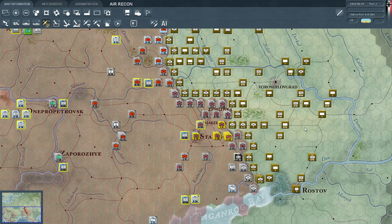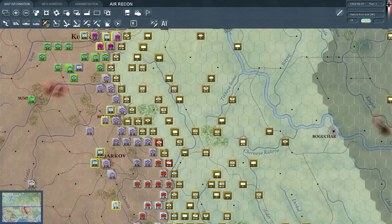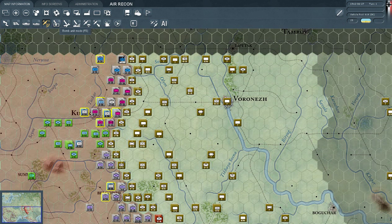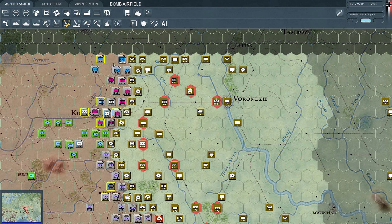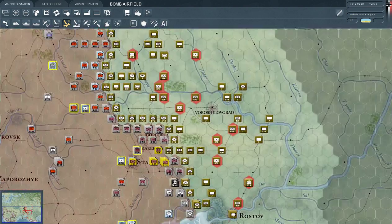These units over here have question marks in them — we have no idea what these units are, none whatsoever. However, in the interest of time, I'm not going to scout. This is the unit bomb mode, which is very useful. I can pick a single unit of the enemy and basically say 'bomb that unit,' and it will receive a lot of fire. This is the bomb airfield mode, which is probably what I'll start with.